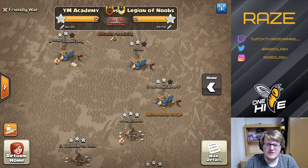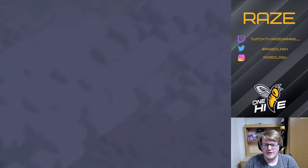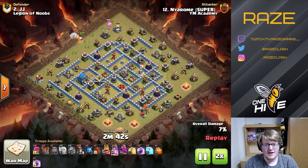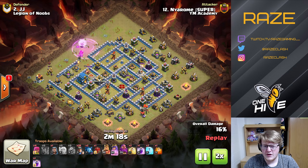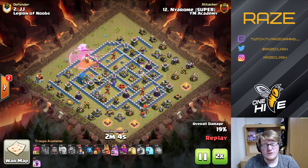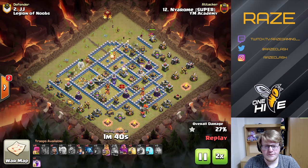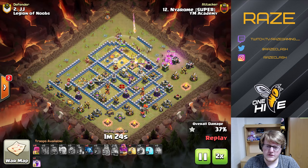Welcome to another Clash of Clans video. Today we're looking at the quarter final match of the MLCW league here in YM Academy. This is a community league — Town Hall 10, 11, and 12, no dip wars, so TH11 can't dip down on TH10s. There are about 20 minutes left in the war. We have two attacks, two other players with one attack each, and Legion of Noobs has two attacks as well. I think Legion of Noobs is about one star ahead of us.